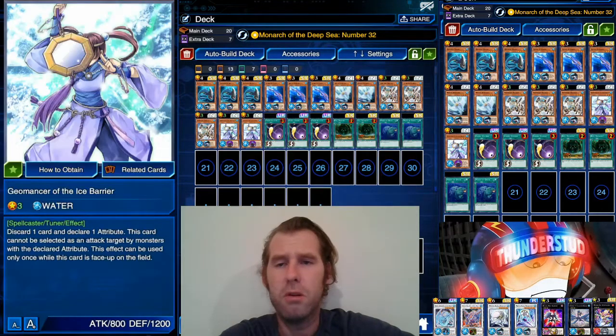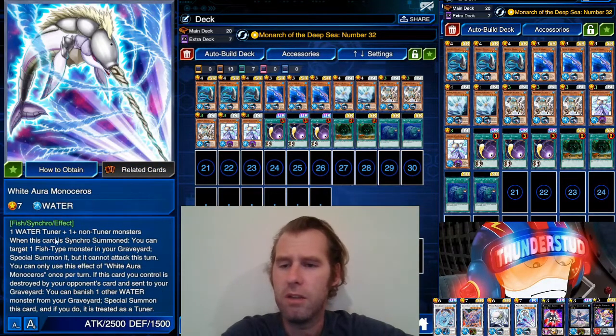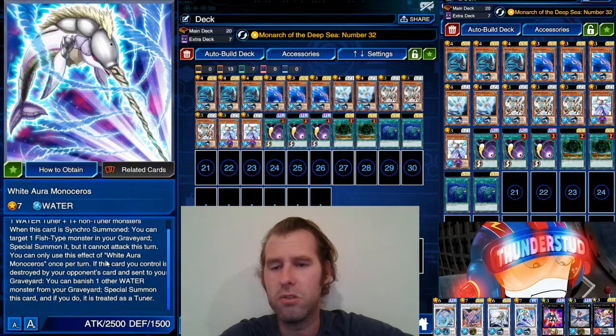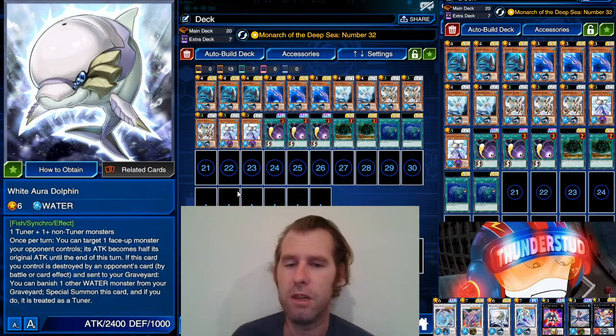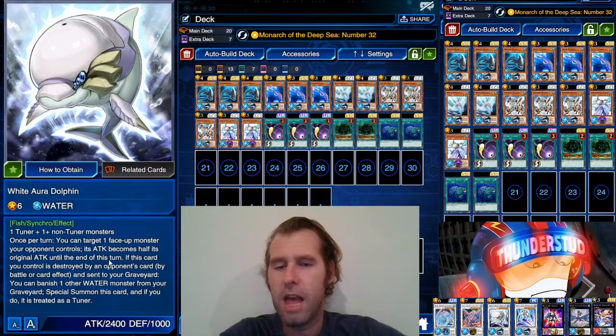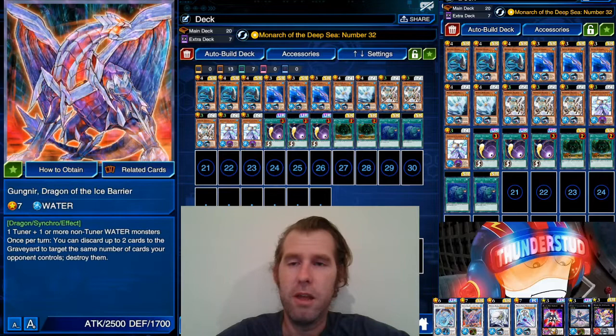For the synchro pool, we're using White Aura monsters. White Aura Monoceros takes a water tuner and a non-tuner normal monster. When it's synchro summoned, you target a fish in your graveyard and special summon it, but it can't attack — very useful for keeping combos going. If this card is destroyed by battle or card effect, banish one water monster from your graveyard to special summon it right back. White Aura Dolphin works similarly — once per turn, target a face-up monster your opponent controls and halve its attack. Very sticky monsters.